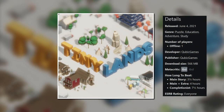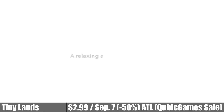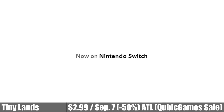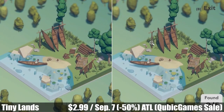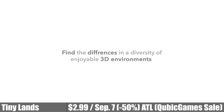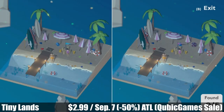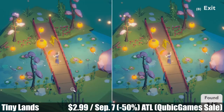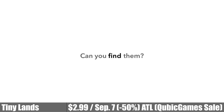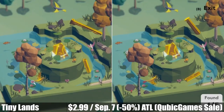Tiny Lands is an extremely peaceful puzzle game from Cubic Games, offering roughly four to five hours of gameplay. Remember those old books where you'd have two images side by side and you'd have to spot the difference? This is pretty much the same thing, just with a 3D environment. You'll have two diorama-style mini worlds side by side that you can rotate and move around for different views, and you'll have to spot the differences in each one. The music is outstanding and has a tendency to just pull you in — a great game for a quick session before bed to unwind after a long day. It's on sale until September 7th, marked down 50% to an all-time low of just $2.99.